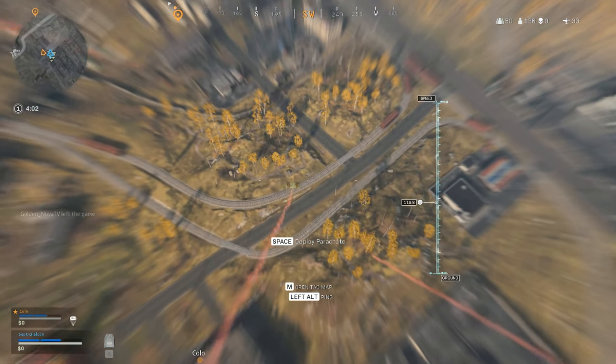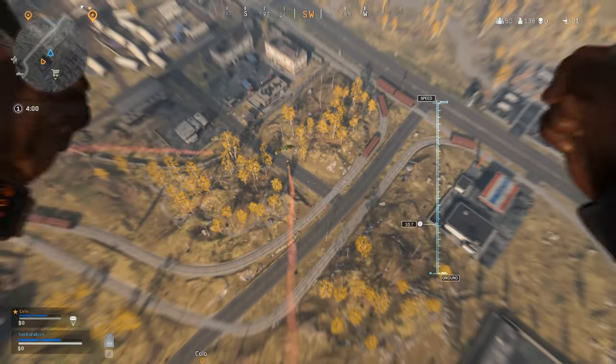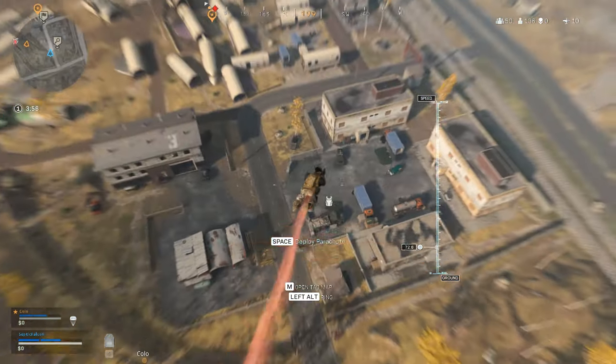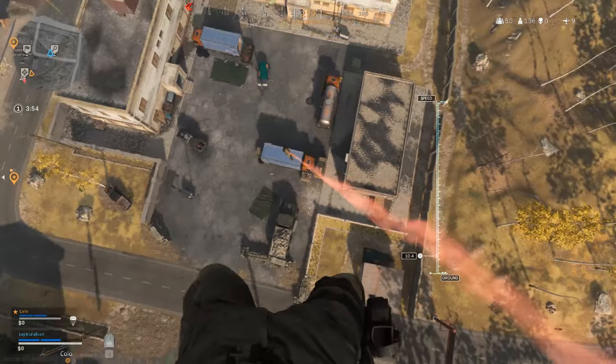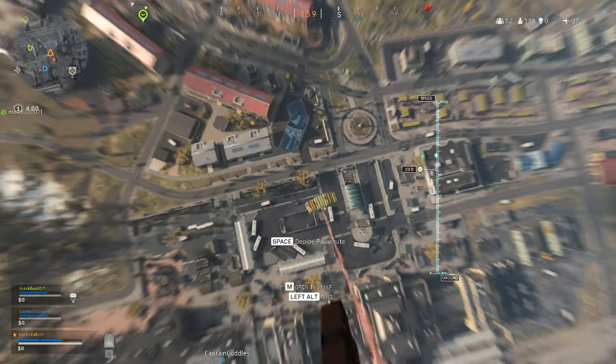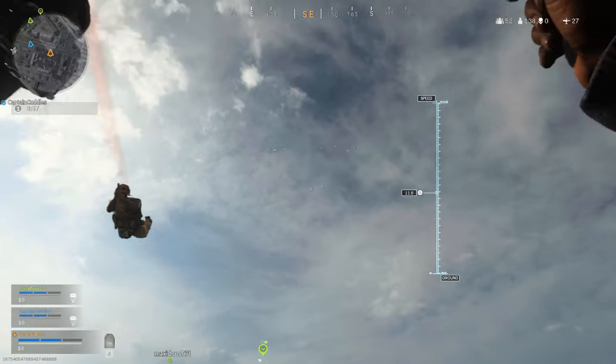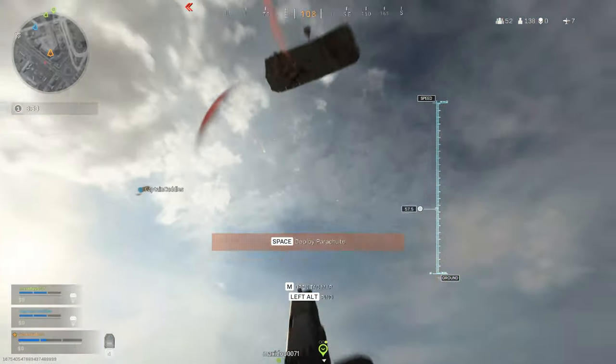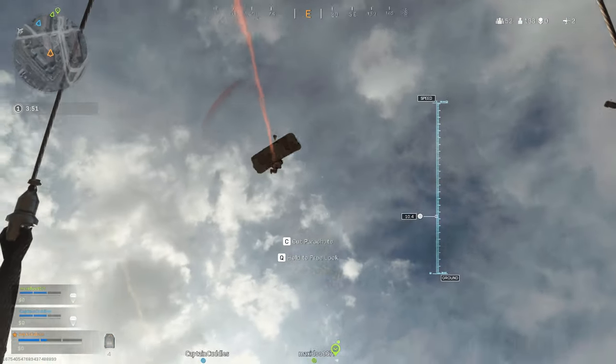If you cut your parachute you'll notice your gun will come out and you can fire upon others in their parachute - next to you, above you, below you. You do drop fast though and you've got to concentrate on when you're going to hit the ground, because if you don't deploy after you've cut the parachute you will smush into the ground. But it's good fun - you can have some epic sky fights.